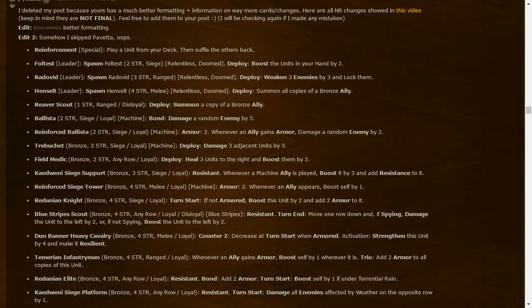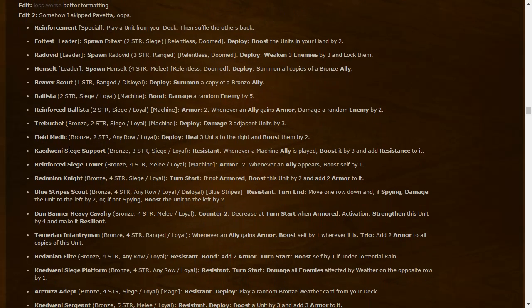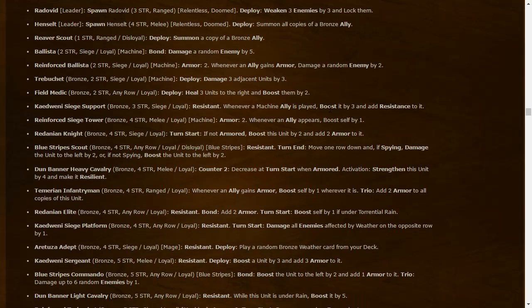Field Medic: two-strength bronze — Deploy: heal three units to the right and boost them by three. Heal is another new keyword — it resets a unit back to its base strength if it's lower. So basically an eight-strength equivalent unit that also heals. The resurrection part is gone — I'm really happy to see that, because resurrection really shouldn't be a Northern Realms thing.